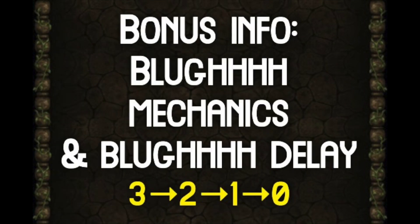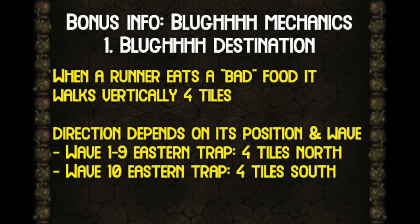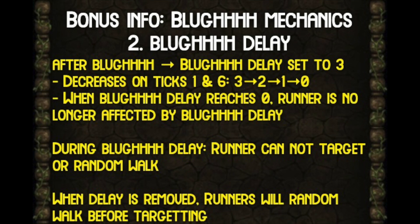The last thing I'll cover is what happens when a runner eats a bad food. First, the runner walks vertically — either north or south — for four tiles; the direction depends on where they are when they eat and on what wave, but at the east trap it will be north on waves one to nine and south on wave ten. They also experience blur delay: the moment a runner eats a bad food their blur delay is set to three, decreased by one during ticks one and six. While experiencing this delay they are unable to target or random walk, but once blur delay reaches zero they will random walk again before targeting.